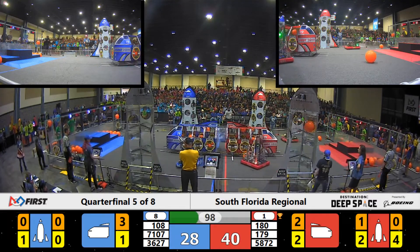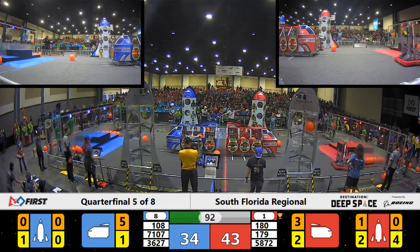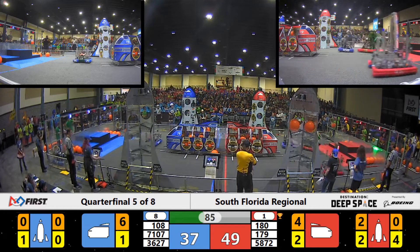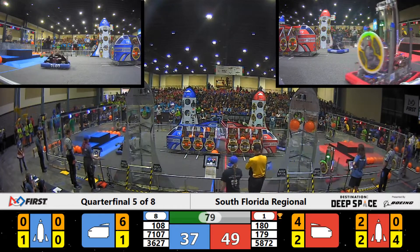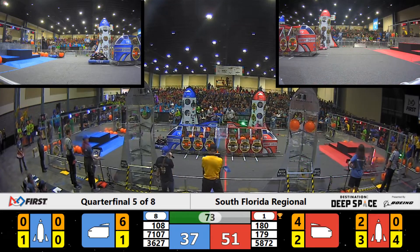Spam working hard — they've got two hatch panels on the Red Alliance rocket and one cargo in. But Sigma Cats 108 on the other side of the field is still playing that hard defense on Children of the Swamp, trying to prevent them from affixing those hatch panels to the Red Alliance rocket. It's making a difference, but not much. Still red with a 12-point lead, 75 seconds left to go.